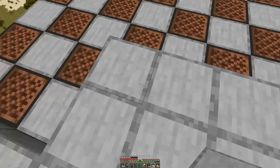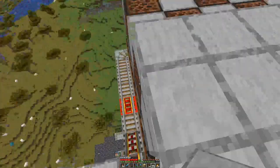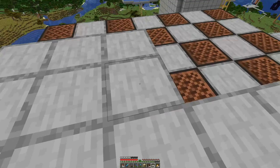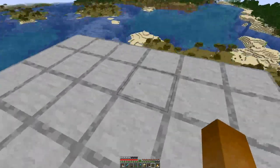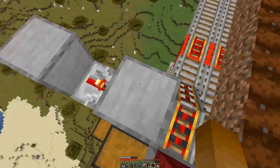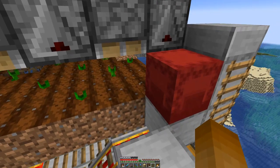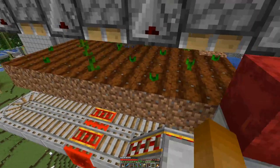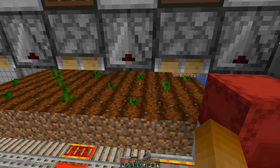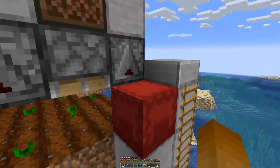You can see we have a one-block gap around our farm — that's because in this air gap I want to have a bit of glass, because when the pistons fire the melons and pumpkins they can drop anywhere, and we should keep them within the farmland where they can actually be picked up. So I will gather some glass and finish off the slab roof.